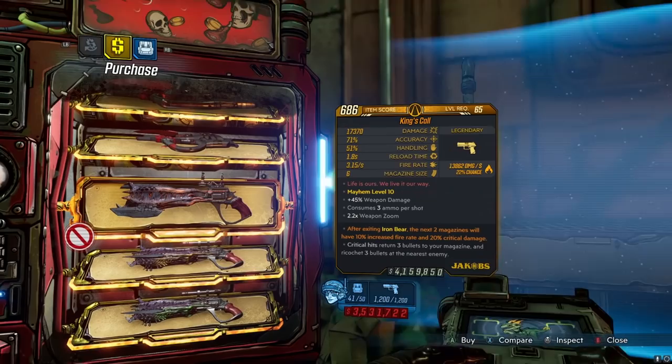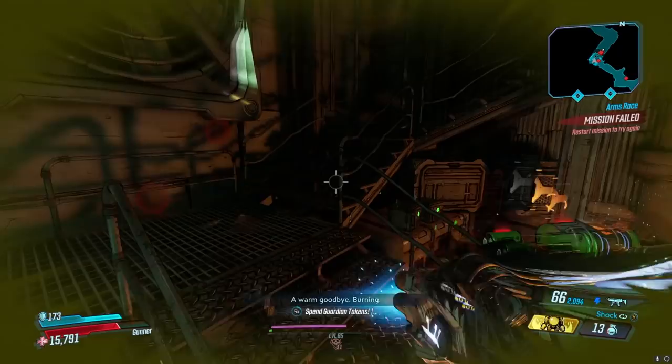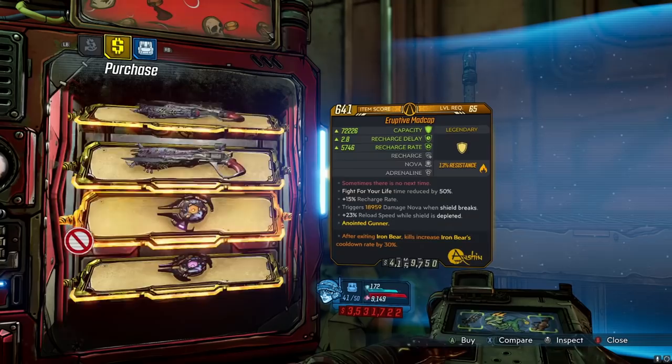Let's check it out — please don't kill me, varkids. We have a Cutsman, okay, not too exciting. A King's Call — that is so cool — Kings and Queens Calls, and the Madcap. The Kings and Queens Calls just got big buffs. I don't currently know the exact percentages, but they got buffed on their crits. If you want to test these new buffs, this is definitely the best place to get one instead of farming.